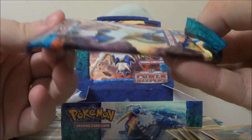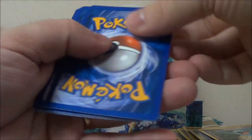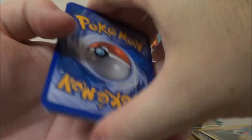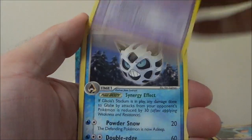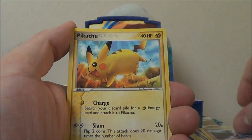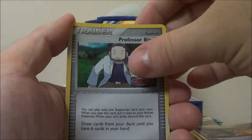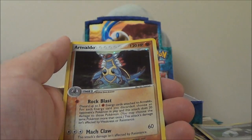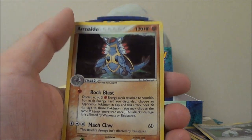I do appreciate when these packs just open up perfectly, where I don't have to hassle with them. Curlia, Glalie, Mysterious Fossil, Meditite, Pikachu, Poochyena, Baltoy. Reverse Professor Birch — I don't even know if we've gotten the regular one yet. And Armaldo holo. I love the holos, and it's been a while since we got a holo, so we were due for one.